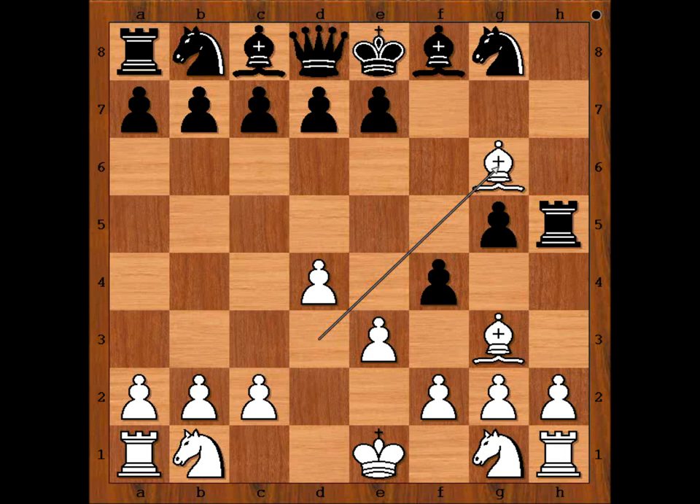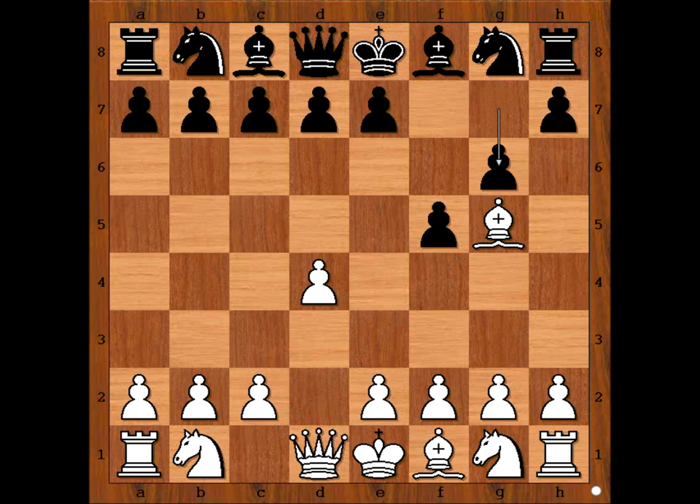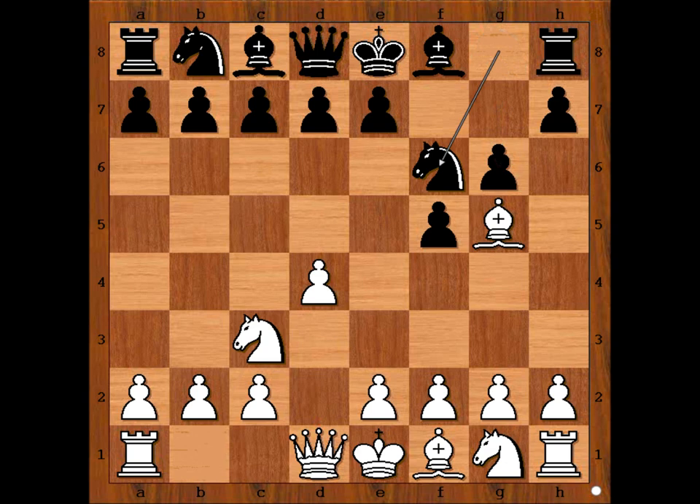Black rook was overloaded. Let's attend to our game. In our game, we have g6 — Leningrad Dutch. Knight to c3, knight to f6, h4, h6. White to move — to take or not to take?